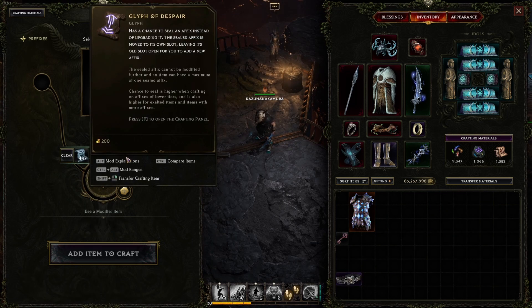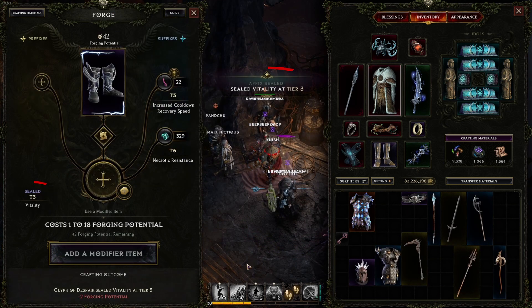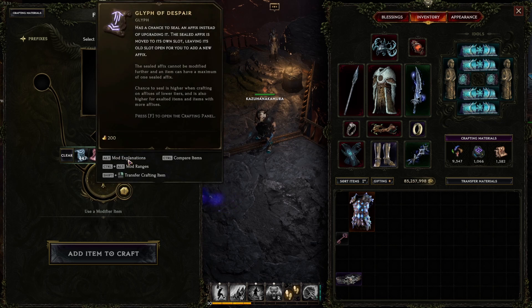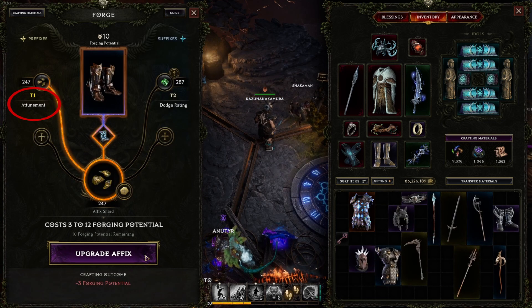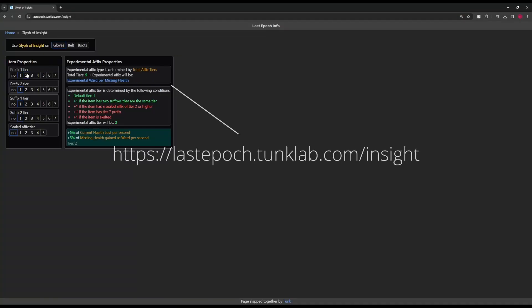Glyph of Despair gives you a chance to seal away the affix when upgrading, making it untouchable and freeing up its slot for another affix — this is one of the ways you can get five affixes on an item. This glyph is very rare so use it sparingly, and note that the higher the tier the more likely it will fail, so tier 1 is easier to seal than tier 4. Glyph of Insight turns the upgrading affix into a predetermined experimental affix; it rolls a different experimental affix depending on the number of tiers already on the item. You can use an external tool to calculate which experimental affix you will receive.